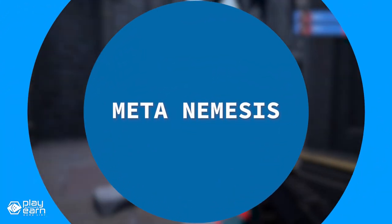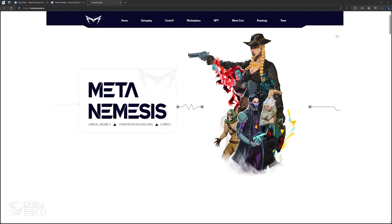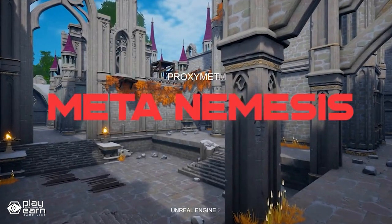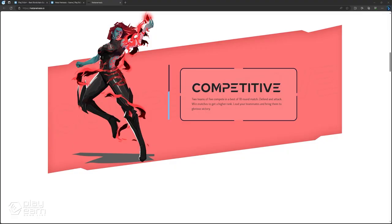The first game on our list is Meta Nemesis. Meta Nemesis is an action PvP shooter game being built on the Binance Smart Chain. It is a character-based 5v5 tactical shooter game powered by Unreal Engine 5 and blockchain technology. The game has two main modes: Competitive and Open World.